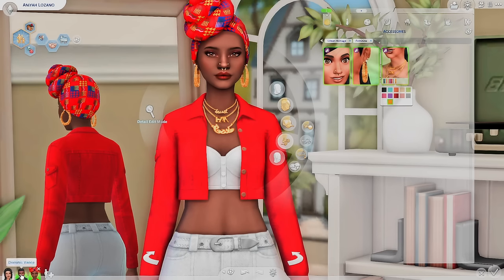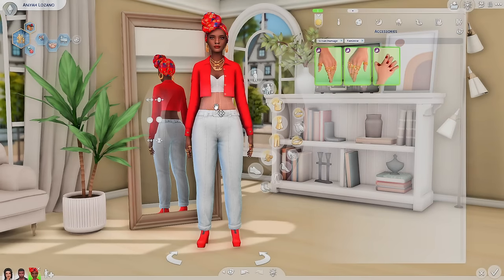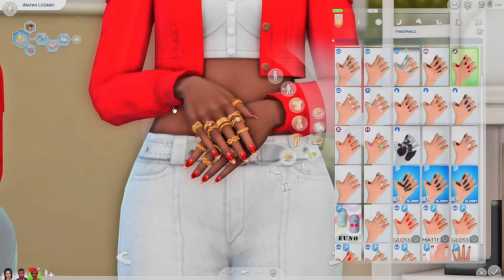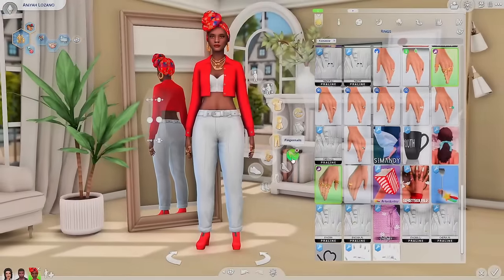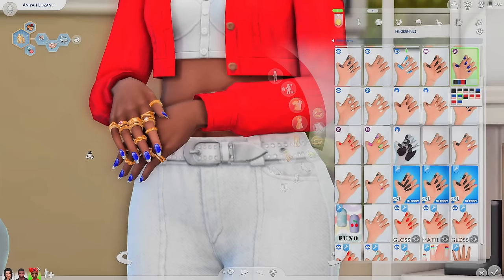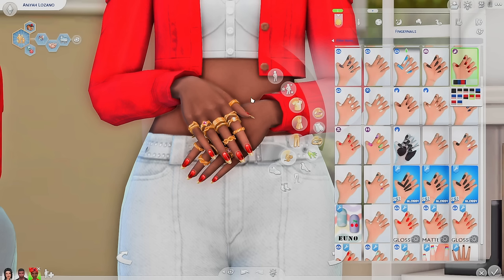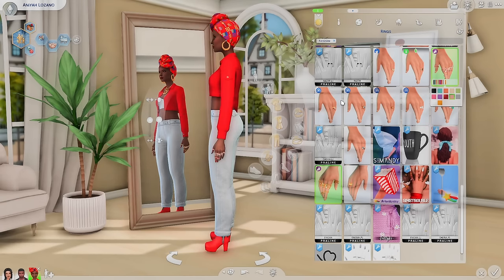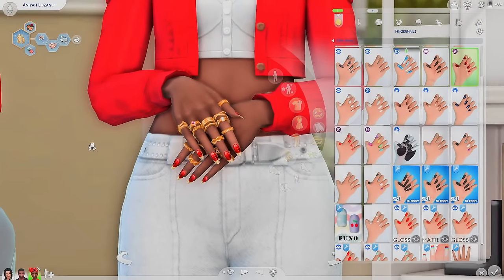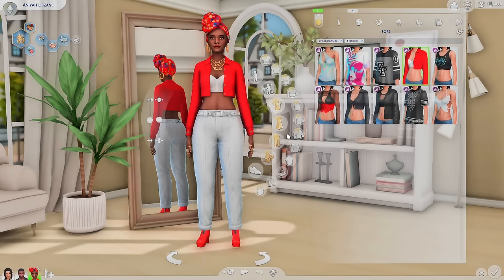That's pretty much all the face accessories. We also get three accessories for the hands. We get these new nails and they are absolutely stunning — the way they look so shiny with that little detail, I really love. This swatch looks so good with her rings and her outfit. The rings are on both fingers — you have the option to do them on one hand or both. They come in all the colors to match everything. These rings up close are really well done; the detail is there. Gorgeous.